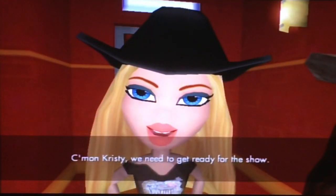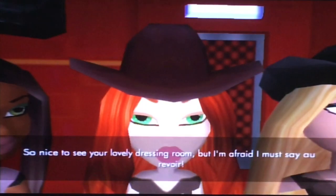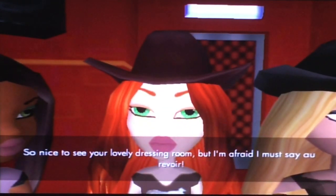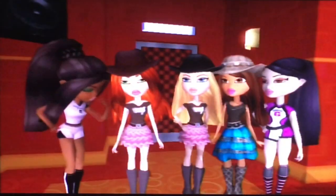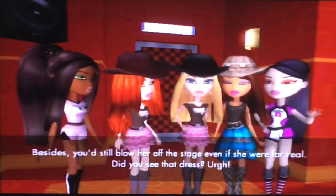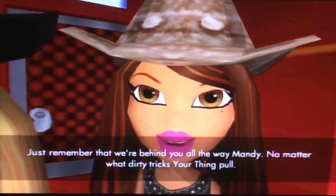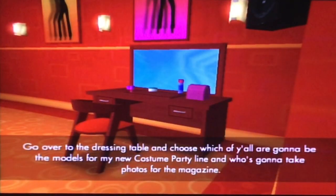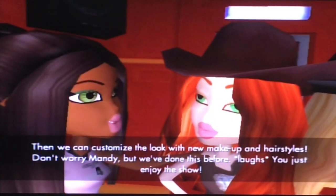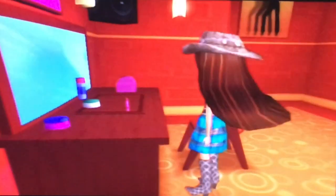Come on, Christie, we need to get ready for the show. She says 'bon chance for the runway' and 'au revoir.' You can actually see Mandy and Chloe are wearing the same outfits. Mandy says that Frenchie is a total phony. The new costume party line — we need to take photos for the magazine, then customise our makeup and hairstyles. Let's prepare ourselves at the makeup table.